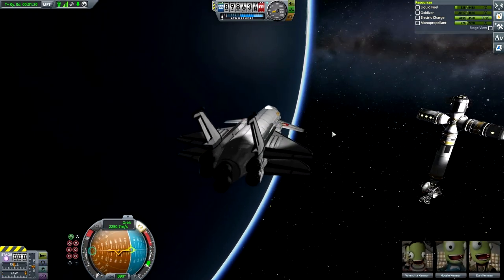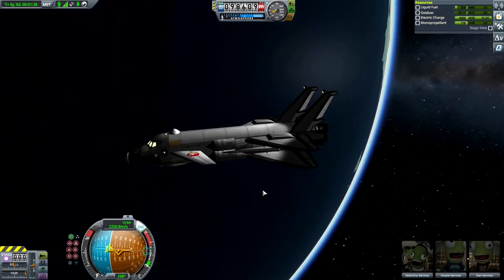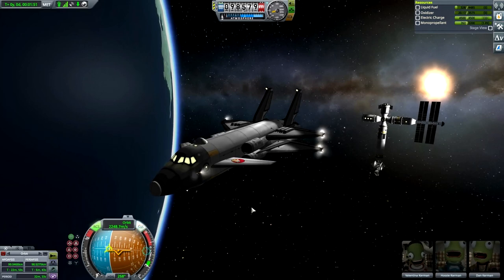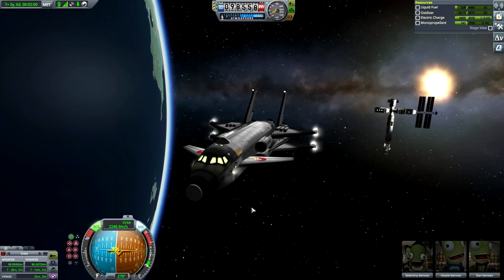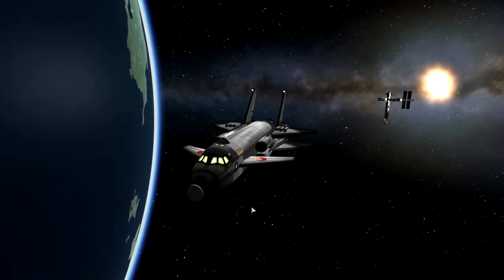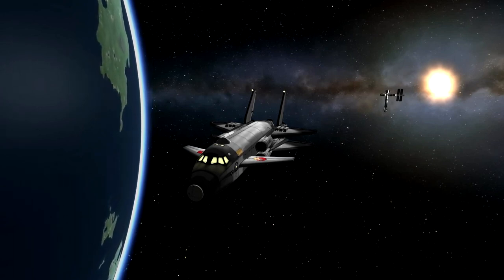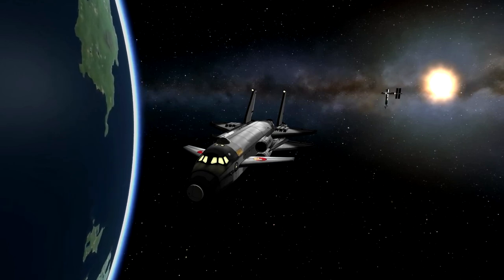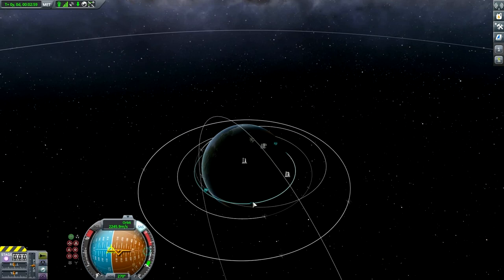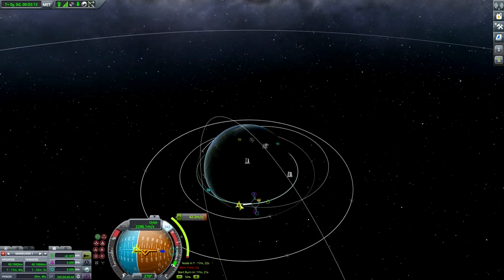Turn around, orbit retrograde, and let's find a suitable position from which we'll execute a deorbit burn. Like I said, I have absolutely no idea how to judge how it goes, so we'll just burn a little bit with RCS. As you can tell, we have very little liquid fuel. I didn't want to take a lot, and even less oxidizer. I'm aiming for a periapsis of roughly 25 to 30-ish.